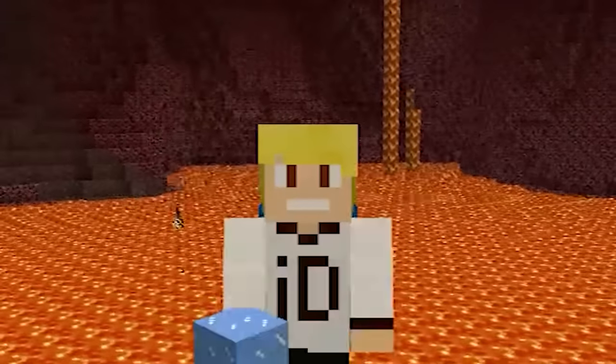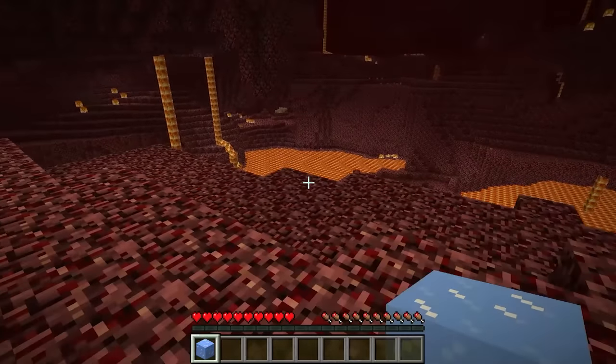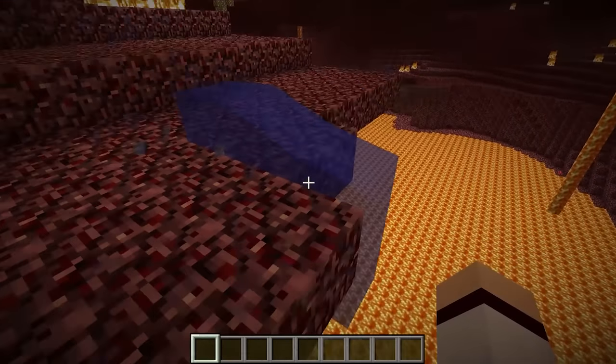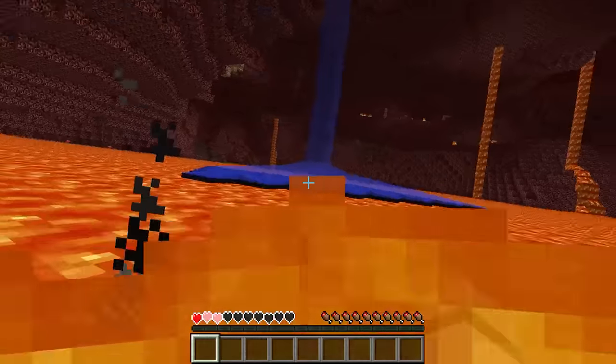Back in the earlier days of Minecraft, a bug existed that allowed you to place water in the Nether. In beta 1.9 pre-release 4, breaking ice in the Nether would turn it into flowing water, which was of course not supposed to happen. It's definitely strange seeing water within the Nether.